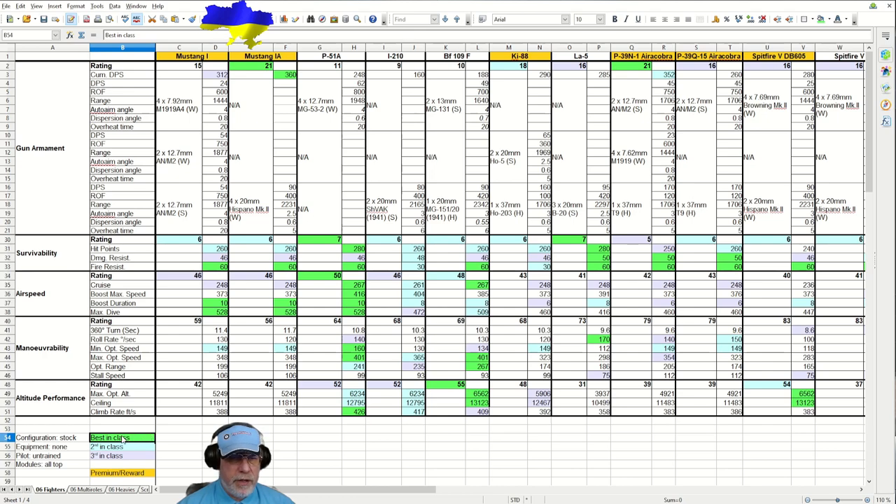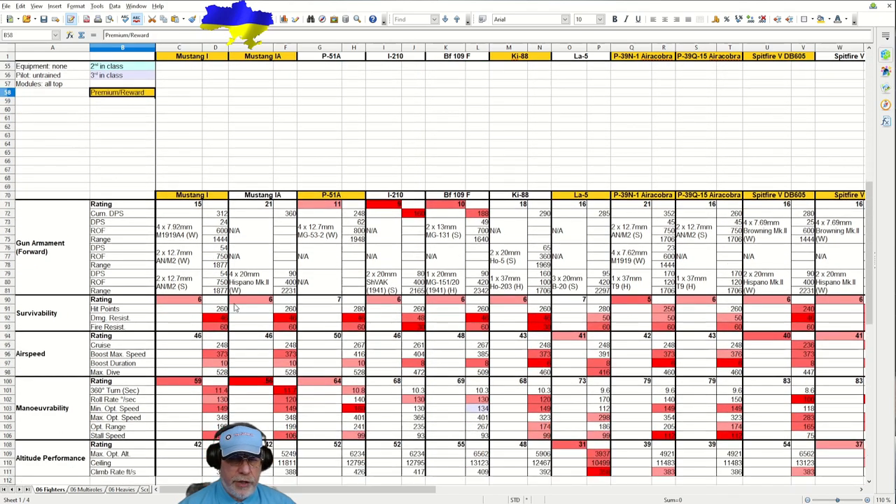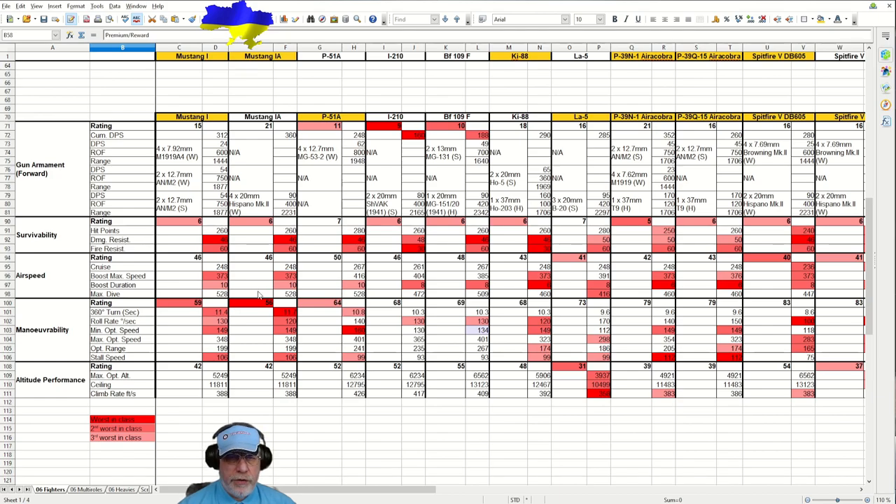Green indicates a best-in-class figure, light blue second best-in-class, light purple third best-in-class, and a gold colour behind the name of the aircraft indicates it's a premium or reward aircraft - as indeed the Mustang One is. For good measure I reverse the logic using red colours for worst-in-class figures.